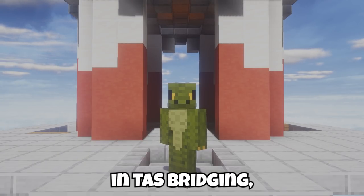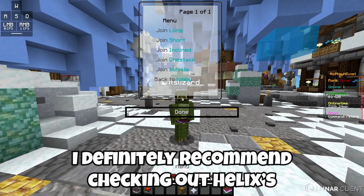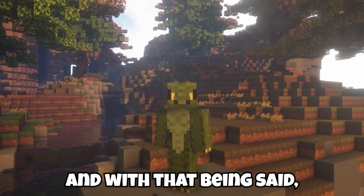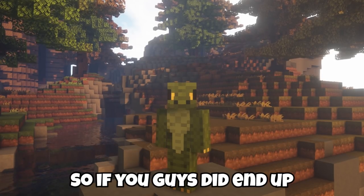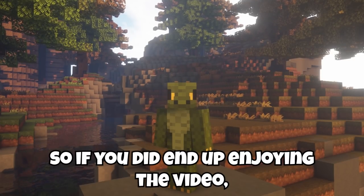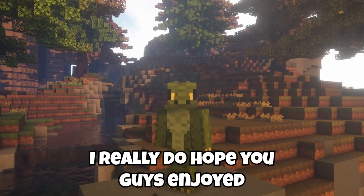If you are interested in TAS bridging and would like to try out Andromeda bridging for yourself or something similar, I definitely recommend checking out Helix's MCPlayHD single player world and downloading the Forge tick rate mod for yourself. Now you know exactly what the fastest bridging method in all of Minecraft is. If you guys did end up enjoying today's video, please do consider subscribing, because YouTube's been unsubscribing a lot of people recently — so please do check that you are subscribed. I really do hope you guys enjoyed the video, and I will see you guys soon. Goodbye.